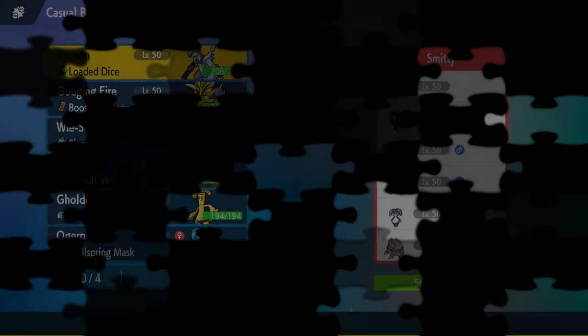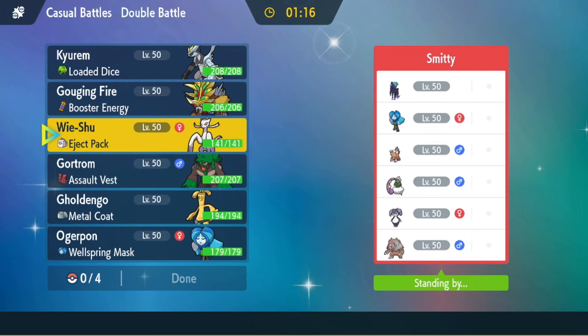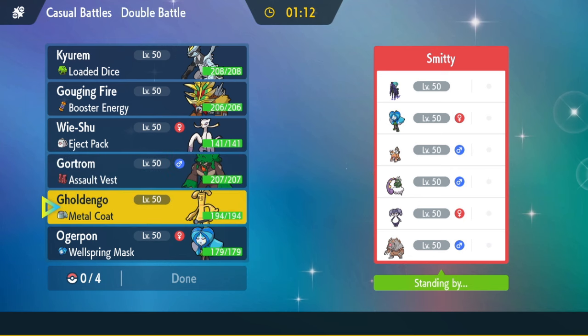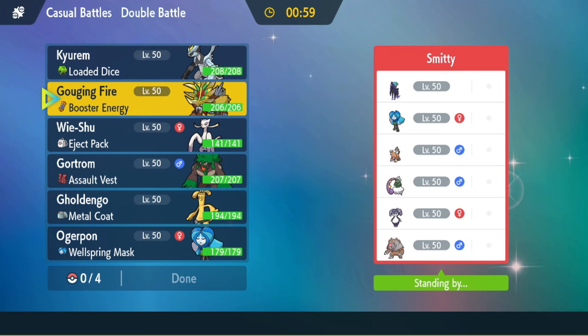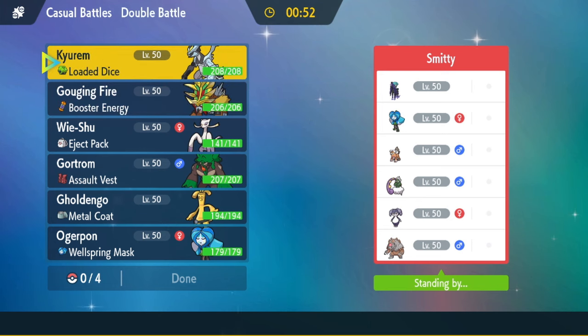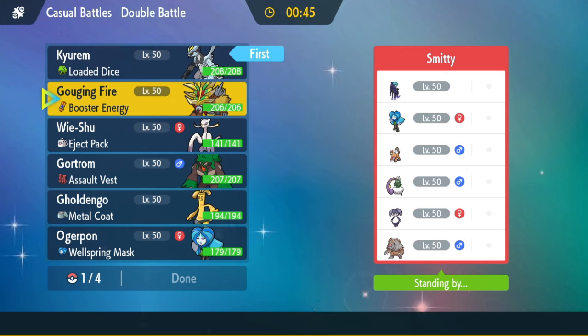Alright, we're in the next game. My opponent is running the sweaty Calyrex Shadow Rider. Oh, this is going to be a fun one. Calyrex, Ogre Pond, Landorus for Intimidate spam, Tornadus, Indeedee, and Blood Moon Ursaluna. Jumping for joy having to play against Calyrex. The good thing though is Kyurem is actually really good into him — looking at his team, he has nothing that resists Ice or Dragon, which is one good thing. The Kyurem hits everything for at least neutral damage or super effective.